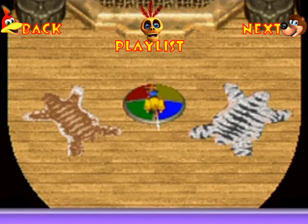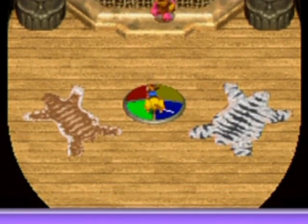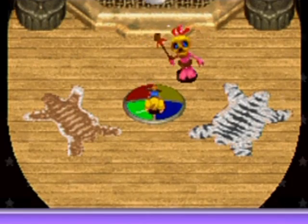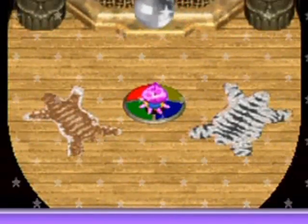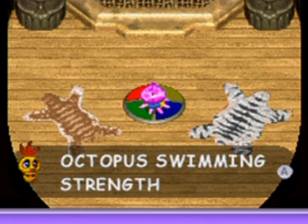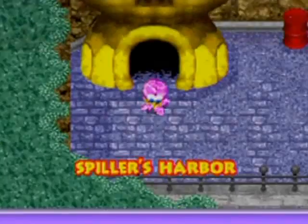Hello everyone and welcome back to the walkthrough. Now let's transform into the new critter we can transform into, known as the Octopus. With the Octopus's power, we can go inside the dirty water without taking damage. You could go into it before, but you'd take damage. This will enable me to clear out the rest of the area — the swampy area south of us. Well, it is a harbor, so it's more of a polluted ocean than a swamp. So here we are!